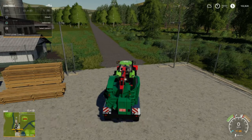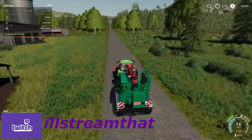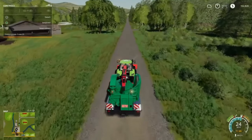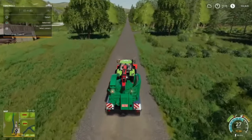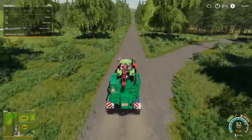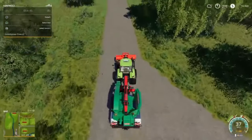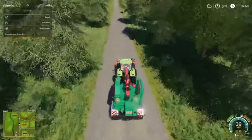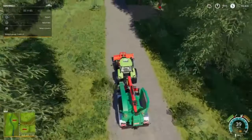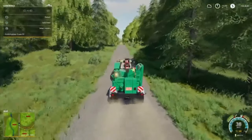Hey guys, this is AllStreamThat and we are here with another episode of Farming Simulator 19: The Lumberjack on Grizzly Mountain. Today we are not going to be going to our cabin and clearing anything out. What I have done is I have bought these three pieces right here — a new tractor, a different wood chipper, and also a different stump puller or stump chipper.